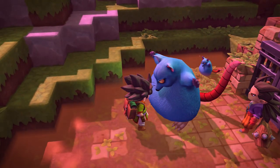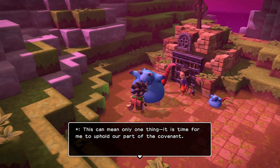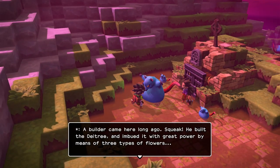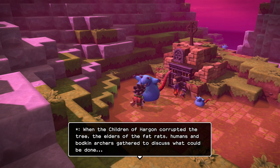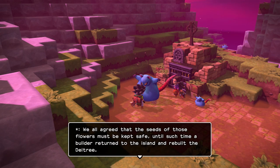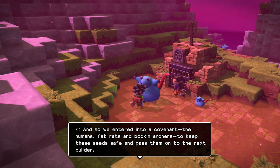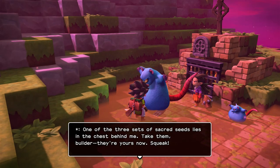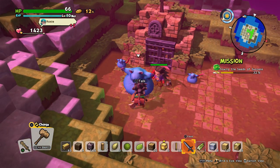The Fat Rat Elder greets us: 'You're a builder, aren't you? You certainly smell like one.' He explains the Covenant: a builder long ago built the Dea Tree and imbued it with power using three types of flowers. When the Children of Hargon corrupted the tree, the elders of the fat rats, humans, and bodkin archers gathered and agreed to keep the flower seeds safe until a builder returned to rebuild the Dea Tree. One set of sacred seeds is in the chest behind him — we take the milk blossom seeds.